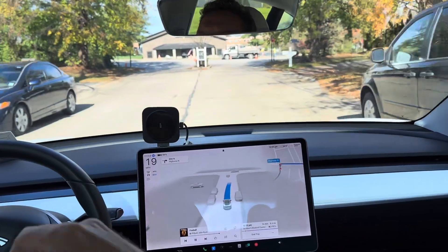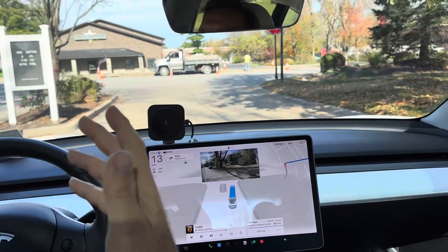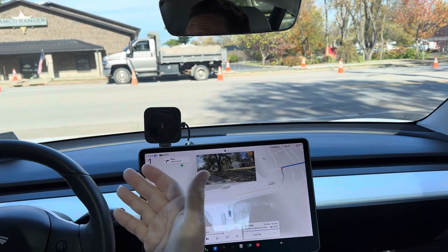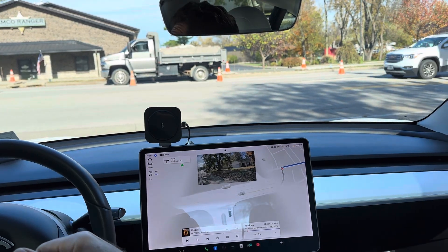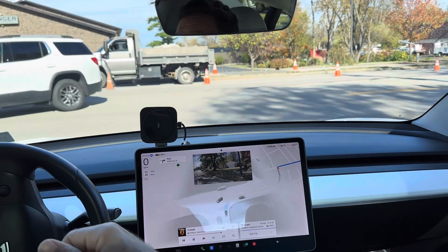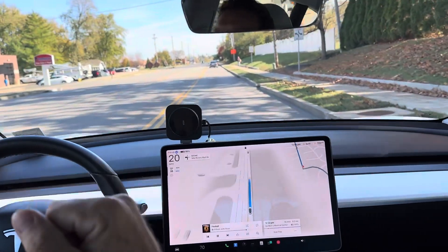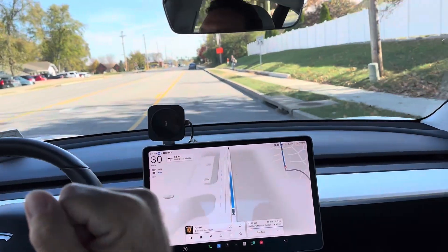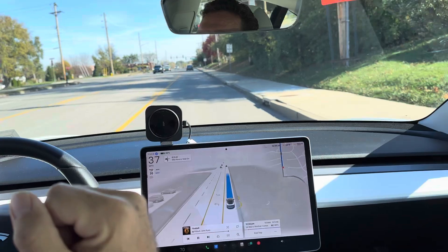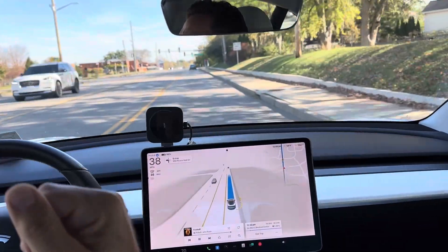That intersection — no real improvement or change with this same general issue. It sees the grate as a stop line, so I end up stopping at the grate and then stopping again at the stop sign. It's a very abrupt stop — like a last-minute decision: 'oh, I need to stop here.' Would be nice if they cleaned that up. I should mark that more frequently than I do.